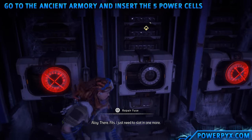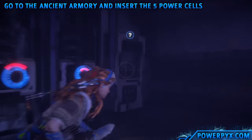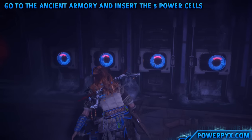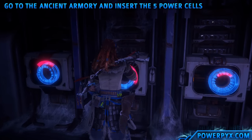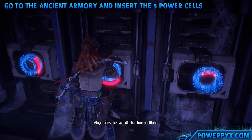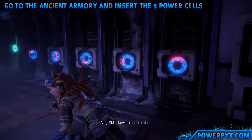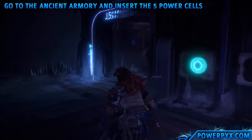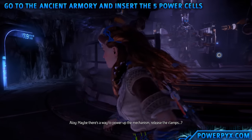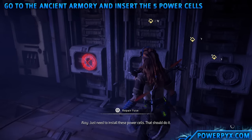I just need to slot in one more. I think the old ones use numbers like this to indicate time. Maybe there's some more information nearby — something that will tell. Looks like each dial has four positions. Maybe if I get each dot. Now to check the door. Those clamps have the armor locked in place. Maybe there's a way to power up the mechanism, release the clamps. Just need to install these power cells.